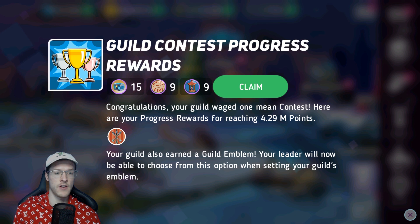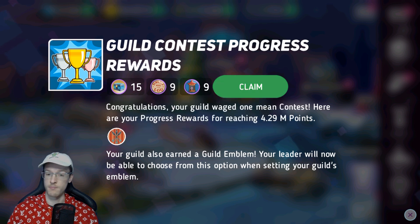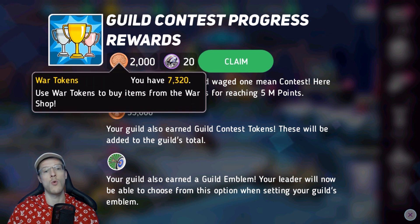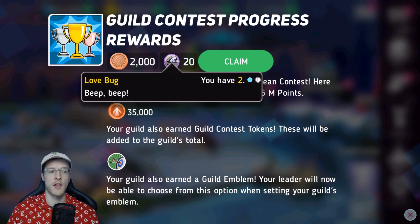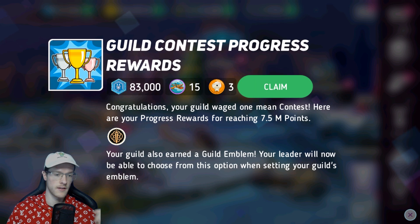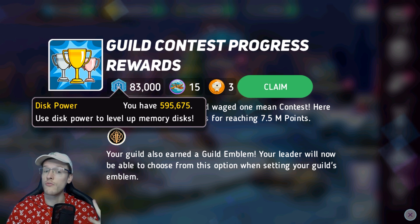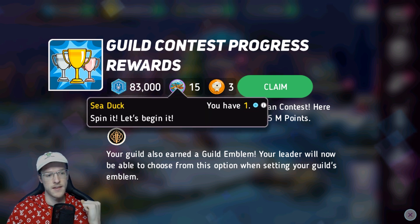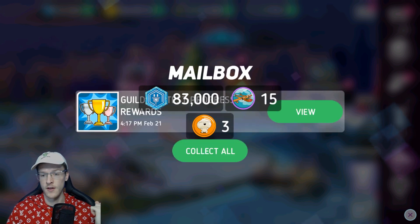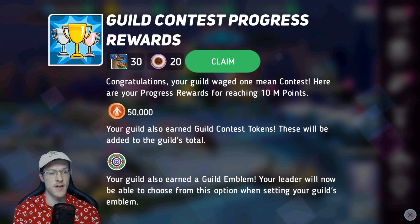The second reward: 15 diamond crates, brilliant. Nine more badge crates — I don't have those either, brilliant. 2,000 war tokens — I'm not buying anything with them at the moment because there's nobody I really want. Two lovebugs, that's pretty good — most characters need those. Then 83,000 more chip power, which is going to allow me to upgrade Gerald's friendship disc immediately. Three C-Ducks as well. And here's the big one — your guild also earned a guild emblem, your leader will now be able to choose this from the options, and 30 Gerald shards!